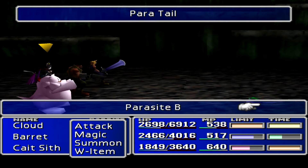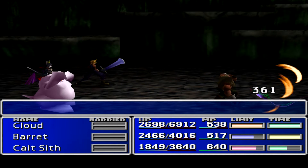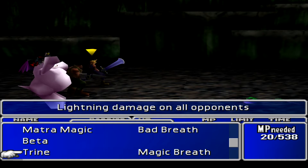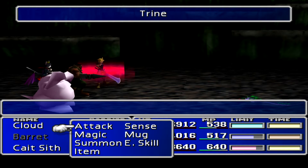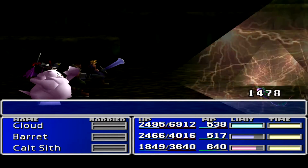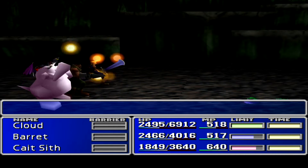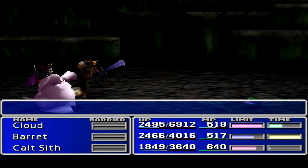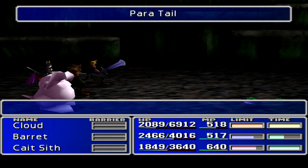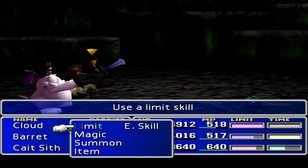The annoying thing here is that Cloud does the most damage because he has Double Cut, so attacking with his sword — and Cait Sith is going to get annoying trying to get the more damage. I've read exactly what that does — I think it might break your materia or cause Silence or something. I don't think it has a very high success rate though.